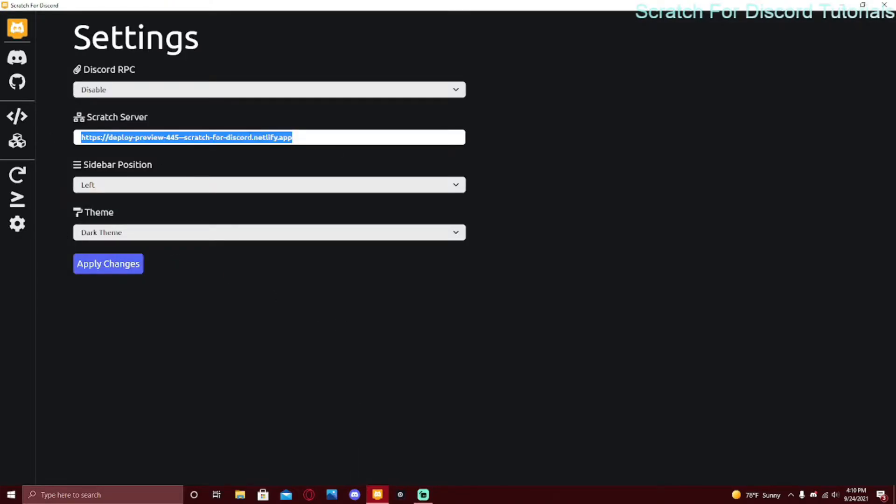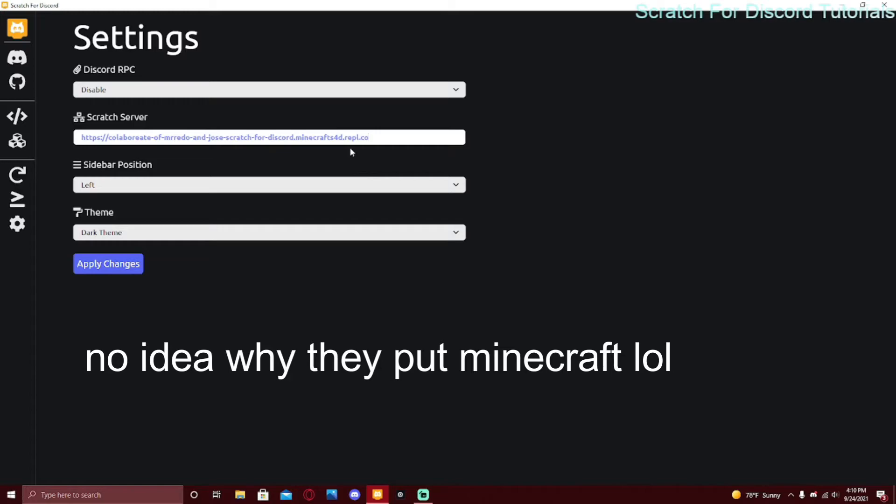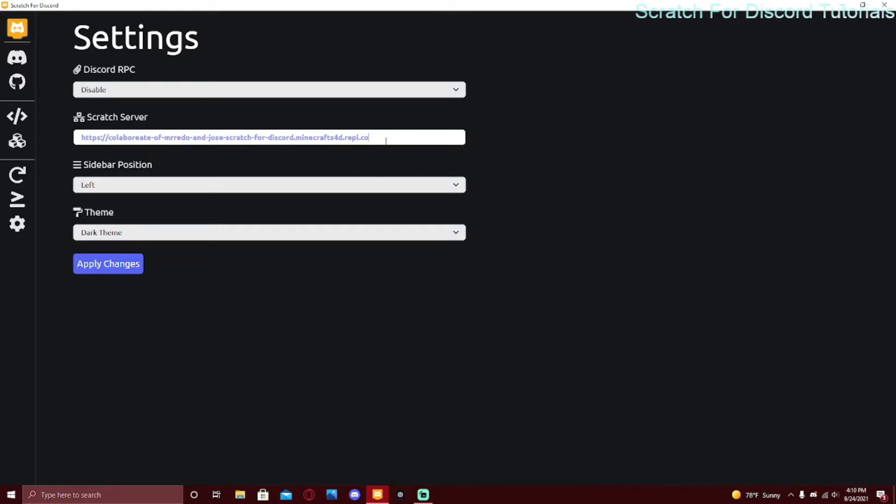So if you go to settings, this preview is a little different. This is preview 445, which is what we were using for the past few videos. The new URL is a collaborator of Mr. Rito and Joe — it's scratchfordiscord.s4d.minecraft.rebel.co. It's really long and different from the normal previews. Unfortunately right now you can't use it as a squad server because it's unsupported — if you press enter it just says unsupported server. You're just going to have to go into your browser and paste in that URL.